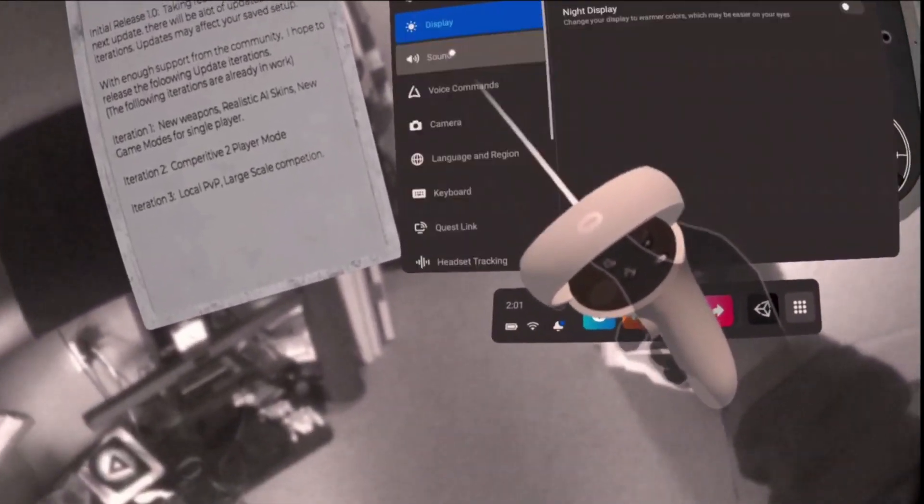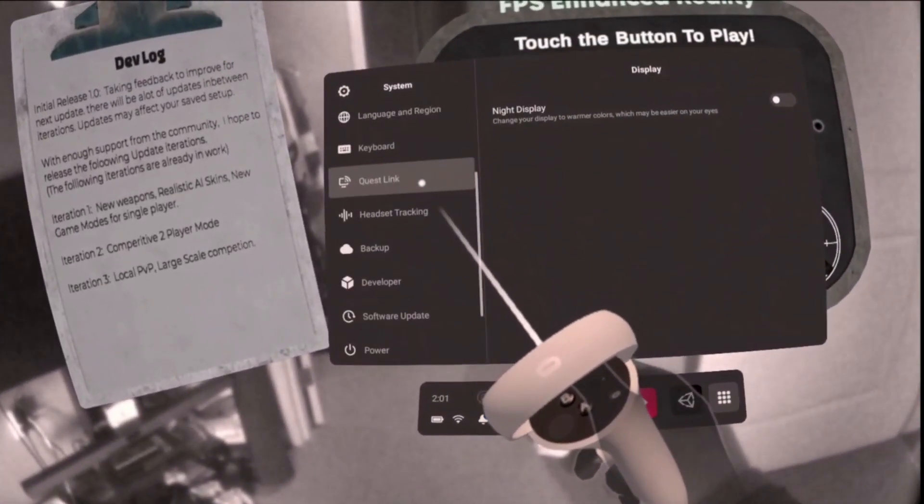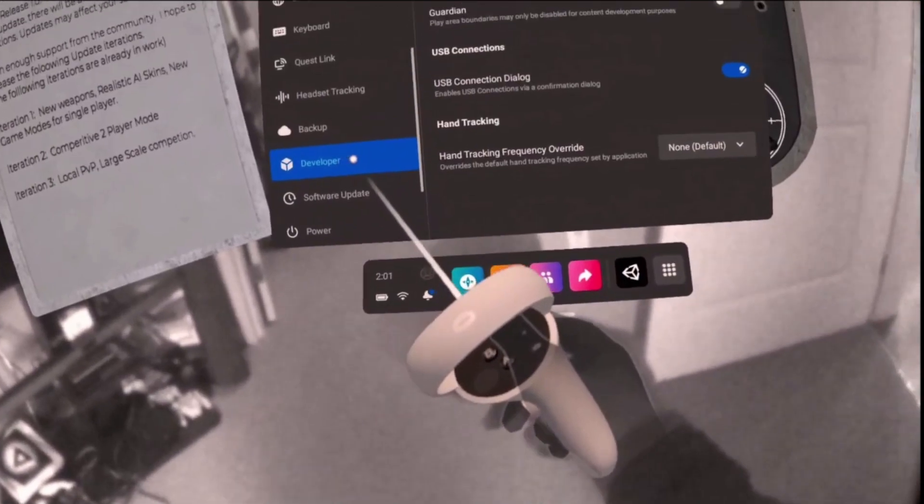If tracking problems persist, change your environmental lighting and restart your headset. Multiple restarts may be required if tracking problems persist.